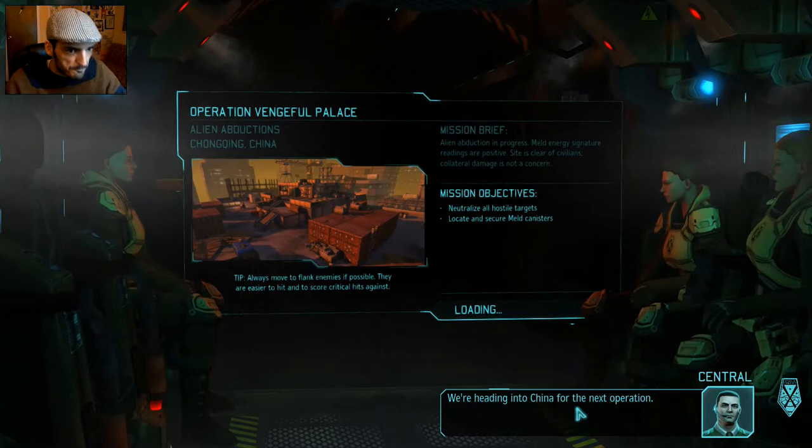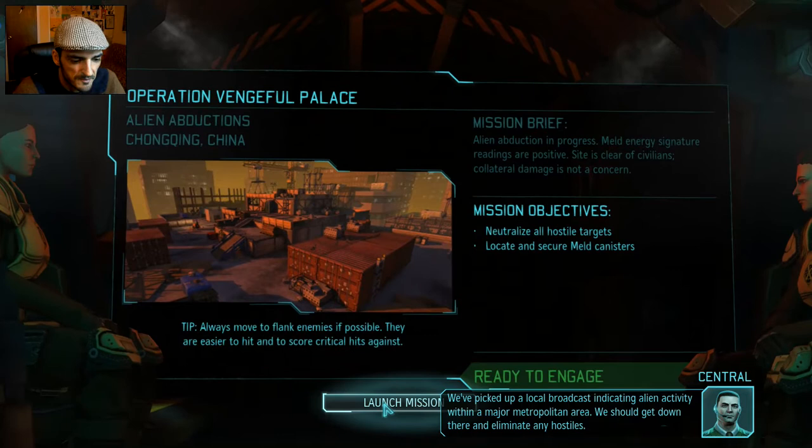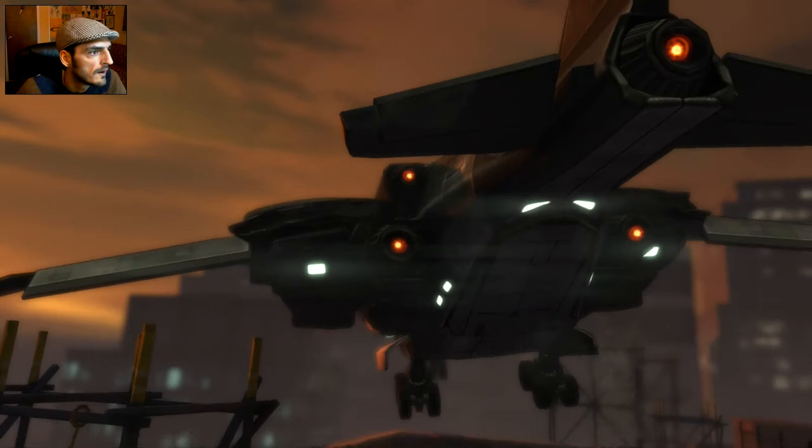We're heading into China for the first operation — we picked up a local broadcast indicating alien activity within a major metropolitan area. Orders are to get down there and eliminate any hostiles. Not a terrible map. This is our Skyranger and these are our guys — let's see, a couple of women in the squad too.